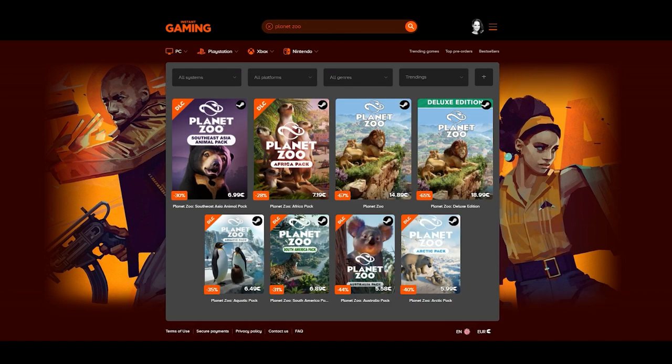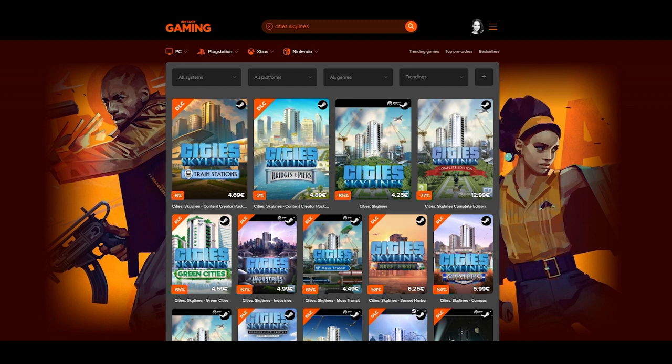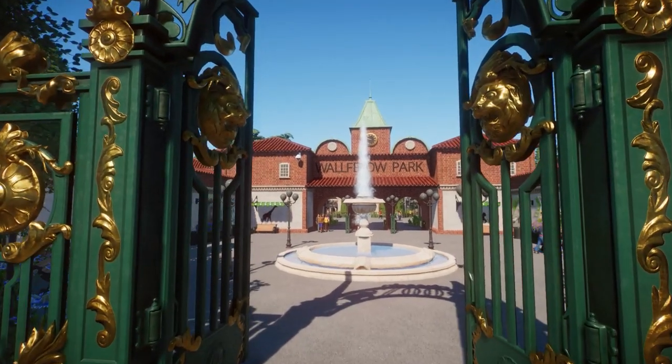At Instant Gaming you can get your favorite games with up to 70, sometimes even 90% discount. If you use the link in the description you'll get an amazing discount and also be supporting the channel. Whether you're looking for a discount on Planet Zoo, The Sims, Cities Skylines, Jurassic World Evolution, or any other game, go check out the link in the description.